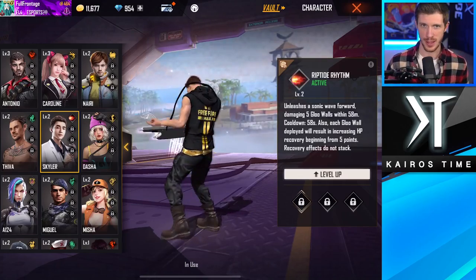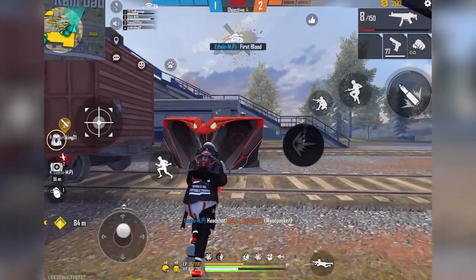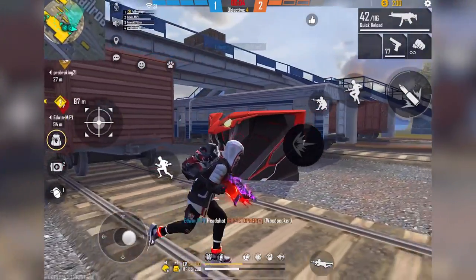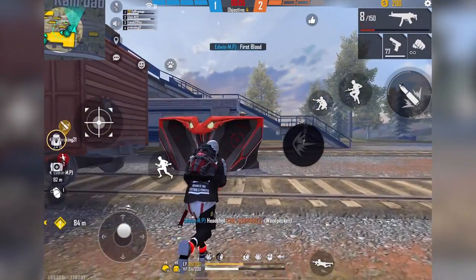Finally, we've got Skylar's Riptide Rhythm ability, an active ability that damages up to five glue walls within 100 meters at max level. On top of that, you'll get increased HP recovery for each glue wall that you hit, and this is a great ability that allows your teammates to push forward as you're damaging glue walls and restoring health on your own walls. And there you have it — 15 characters that I recommend upgrading as soon as possible.